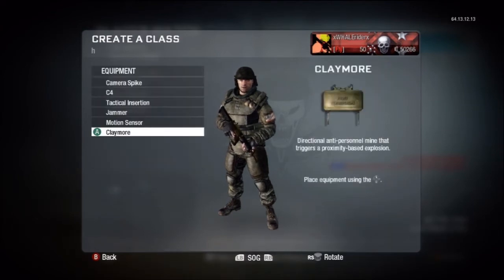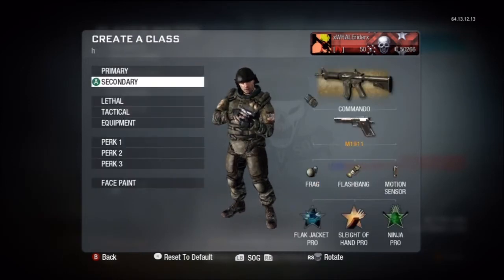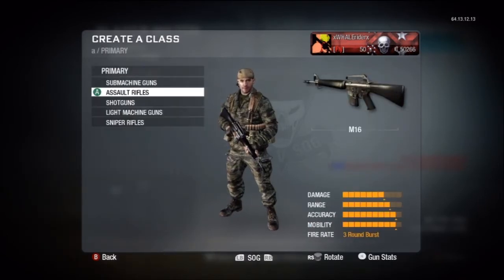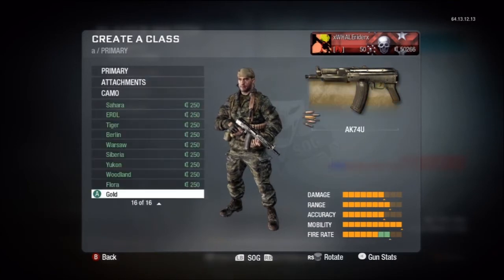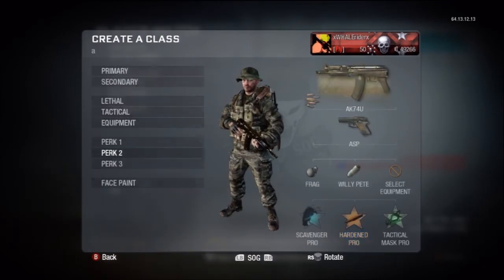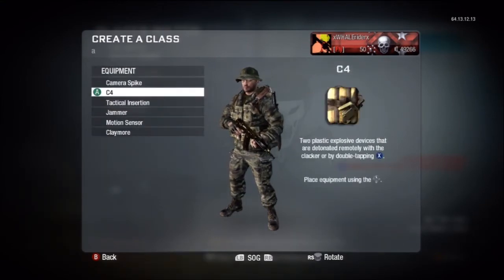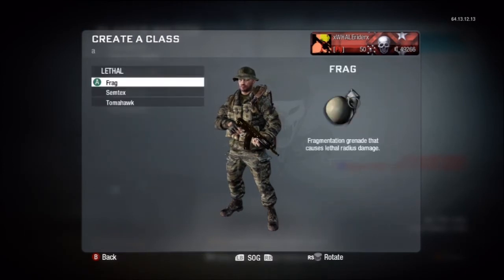The first assault rifle I want to showcase is the Commando. This is probably the best assault rifle in the game, or at least top three. It has the fastest reload time of any assault rifle at 2.05 seconds. If using Extended Mags you could go with Hardened Pro or even Warlord. This is one of the best rifles to put Warlord on — dual mags and red dot is a great combo. The RPG is really good for domination. I love playing domination with Flak Jacket and Ninja. I prefer frag grenades for domination because you can throw them farther and bounce them around corners, but semtex is better for rushing.